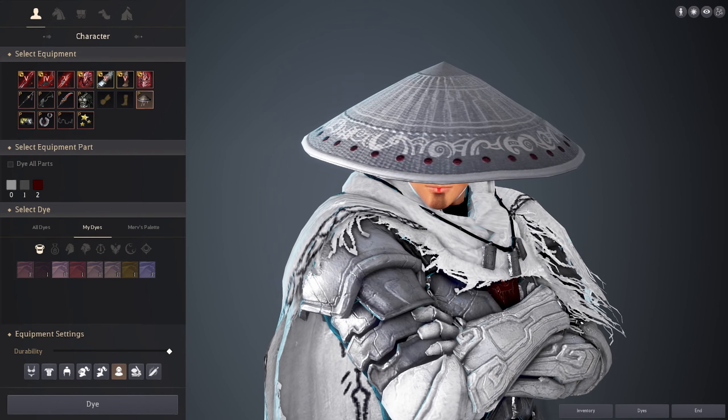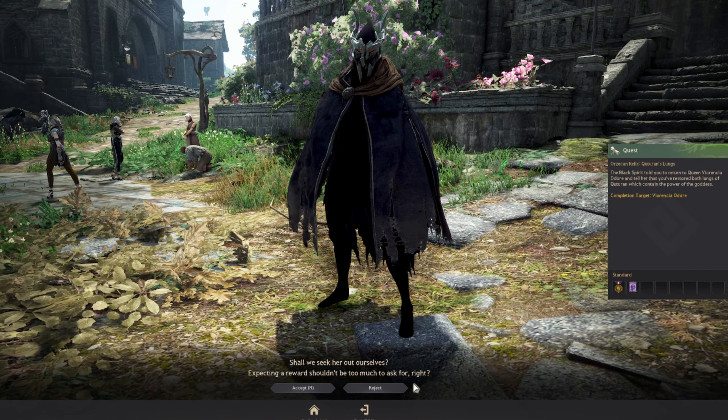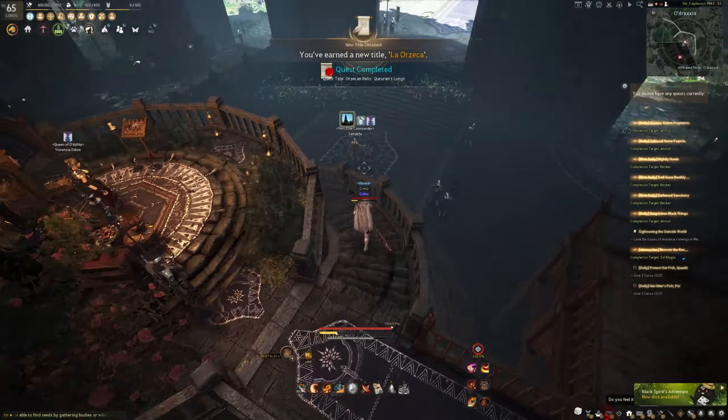Once you have made both pieces and equipped them, you can actually get a special title: La Orzeca. Simply open your Black Spirit and accept the Kudran's Lung quests. This will lead you to the queen of Odalita - Odraxia. Go to her and it's as simple as that - you have the title.